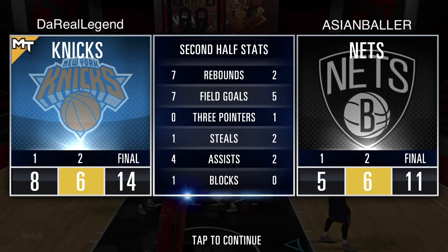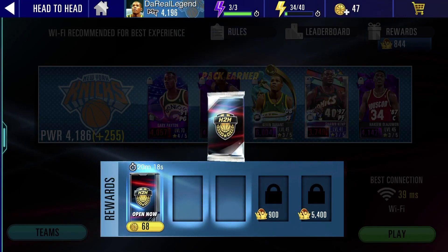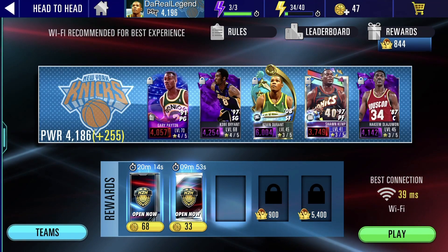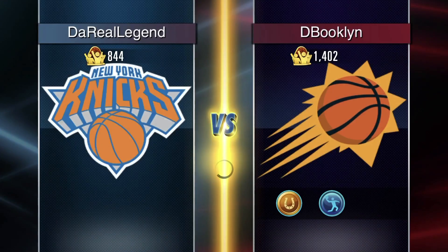All right, so we got that first victory — 25 fans gained. And we got a pack that's gonna open up in a few minutes, looks like it's a bronze pack. Let's get into our next match, that was a really good one, came down to the wire. Here we go, going up against the Phoenix Suns — D Booklin. This might be a tough match as well, 1400 fans, let's see what we can do.